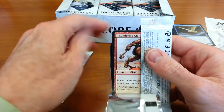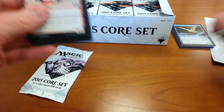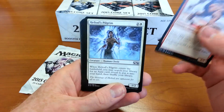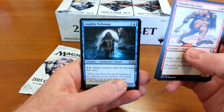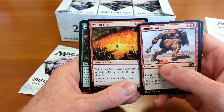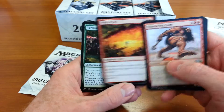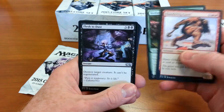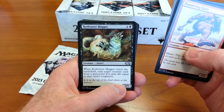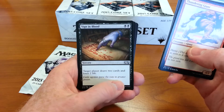Pack number two: Thundering Giant, Heliod's Pilgrim, Amphin Pathmage, Wall of Fire — that's an old one, been around since the very first set I believe — Verdant Haven, Flesh to Dust, Naturalize, Rotfeaster Maggot, Undergrowth Scavenger, Sign of Blood.